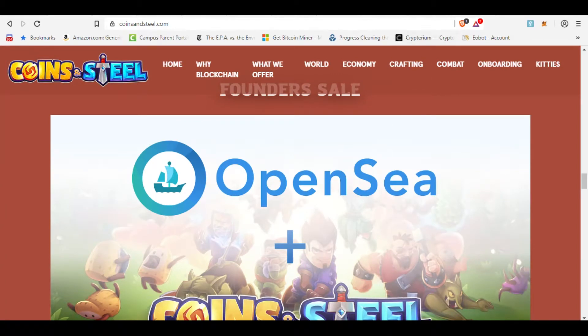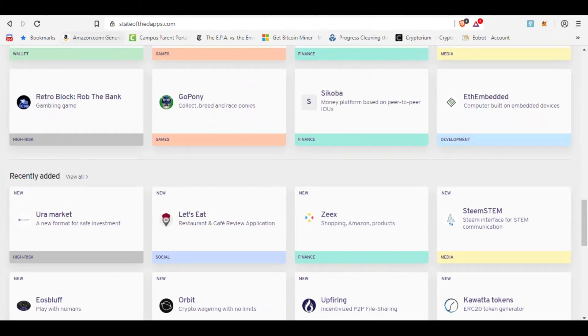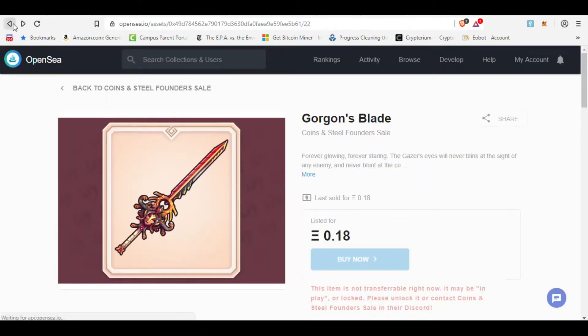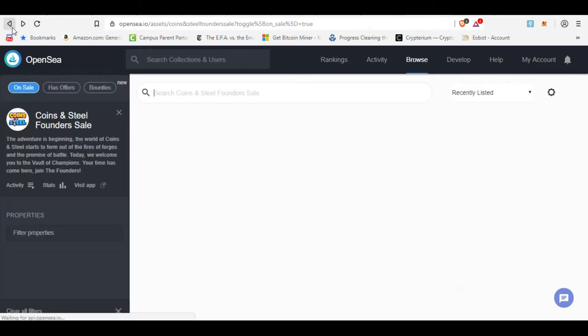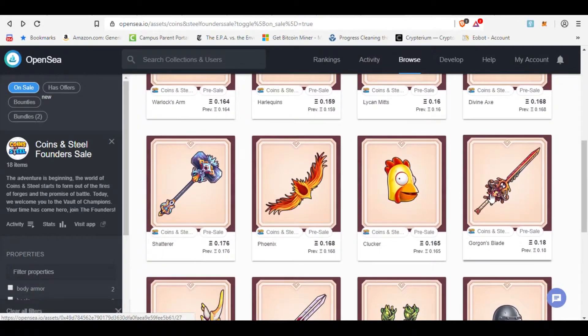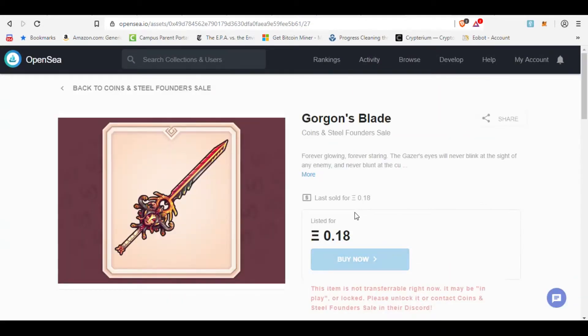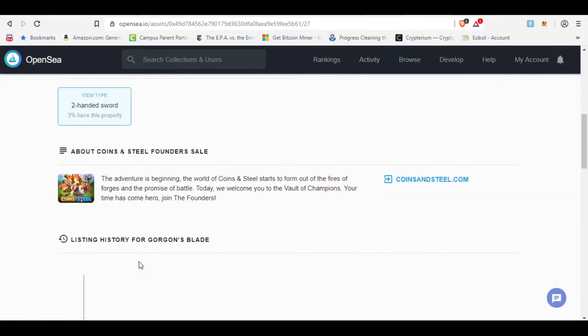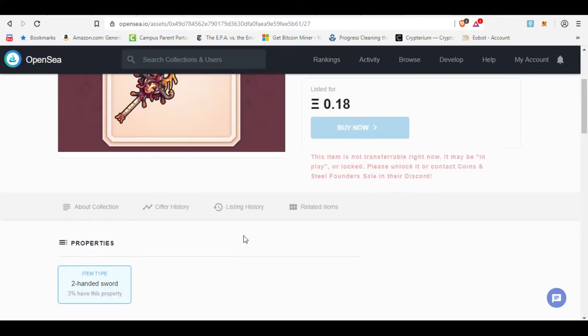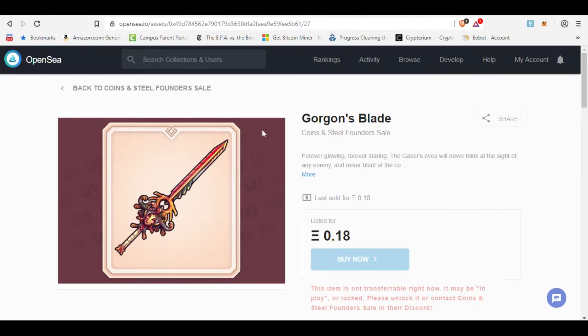They're having a founder sale with OpenSea. You can see they've got a bunch of weapons and armor, different things for sale at a reasonable price. However, it's currently not available to be bought — apparently they send them out in waves. It was last sold for 0.18 for the sword. You can see the last ones that were sold were 15 hours ago, 4 days ago. They occasionally add some out to OpenSea. It's on pre-sale, and this is helping fund the game's development.